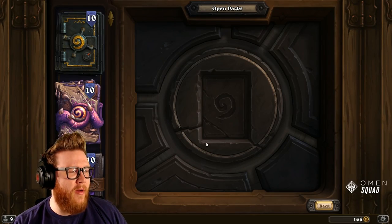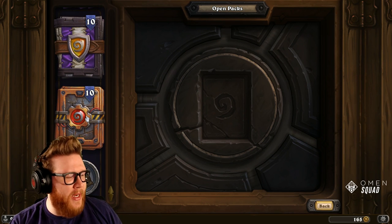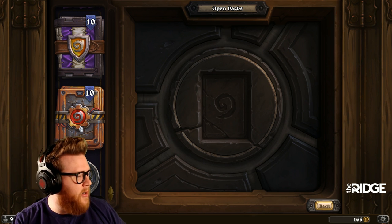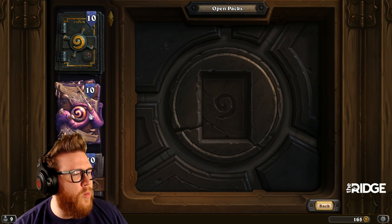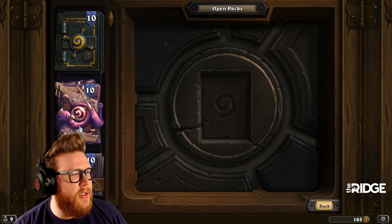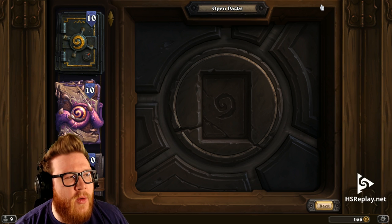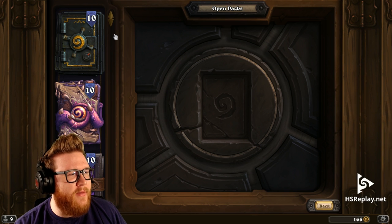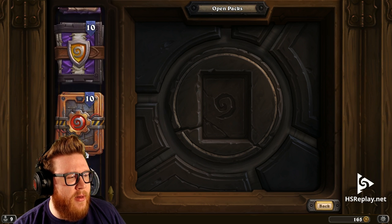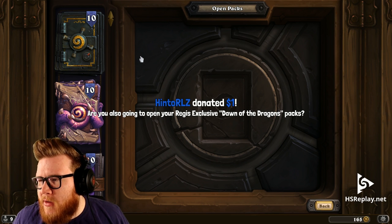We are going to open 40 packs — this is the Wild Bundle. You cannot buy this in the game; you have to go to Battle.net on the website itself, go to the shop tab, and buy them directly. Then you load into Hearthstone and they appear in your account. We have 10 packs each from the Grand Tournament, Goblins vs. Gnomes, Whispers of the Old Gods, and Mean Streets of Gadgetzan. It's a great bundle — very efficient pricing. If you're a Wild player looking to shore up your collection, this is a great strategy.